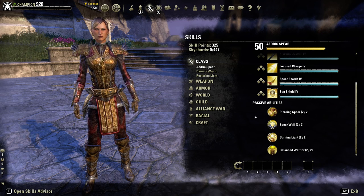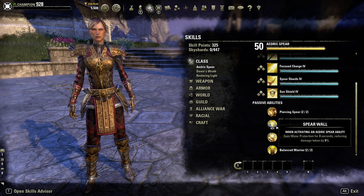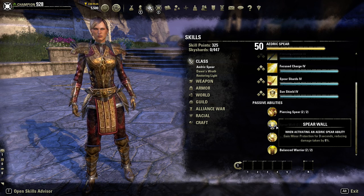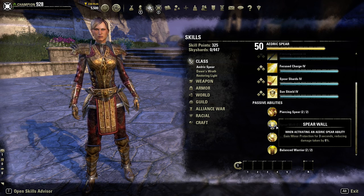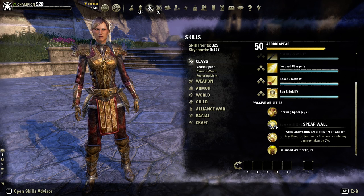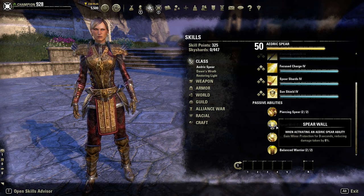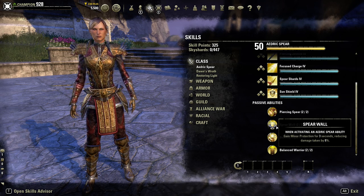Moving on to Spear Wall: when you activate an Aedric Spear ability you gain minor protection for three seconds, reducing your damage taken by 8%. So whenever you activate any Aedric Spear ability you get that minor protection for three seconds. It's kind of situational but it's there.